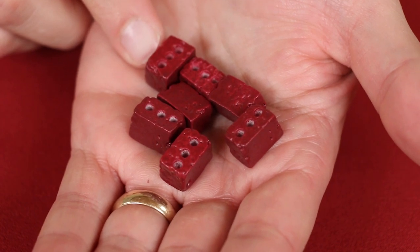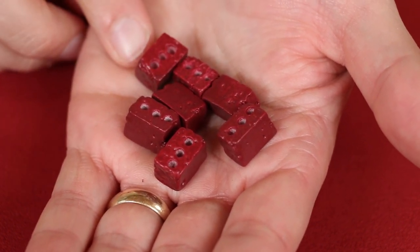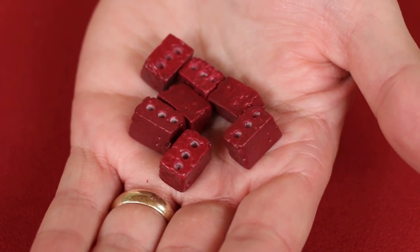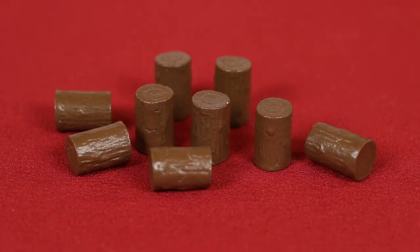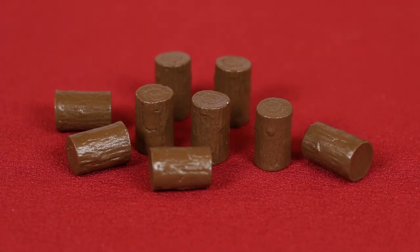Look at the textures on these brick pieces. They have irregularities. They've got the holes that you'd expect. They look like bricks. And here's the wood pieces — the texture on these looks like the bark you'd find on a log of wood.